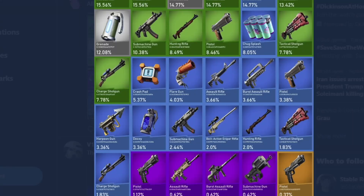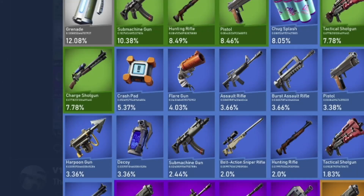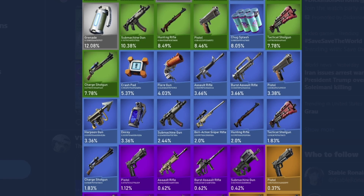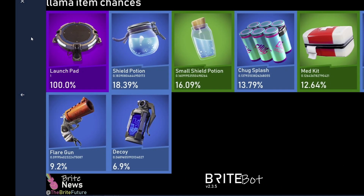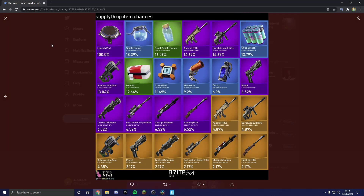As you can see from these images, this is where you can get the flare gun. From normal chests there's a 4% chance, from super chests or legendary chests there's a 9% chance, from llamas there's 9%, and from supply drops it's also 9%.